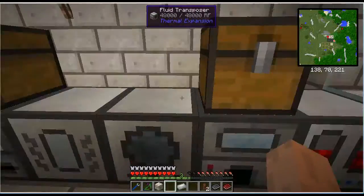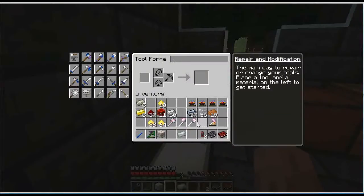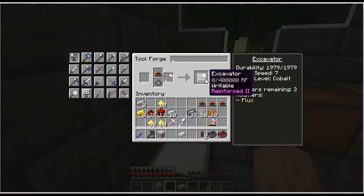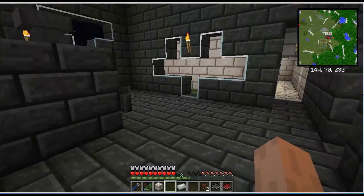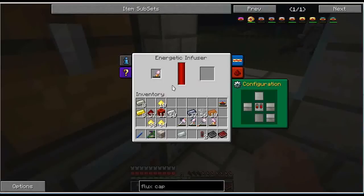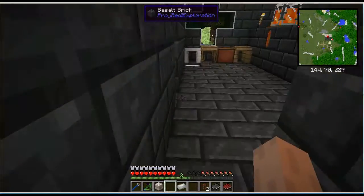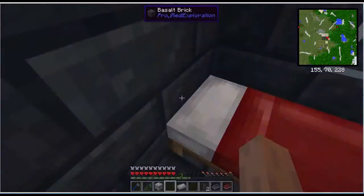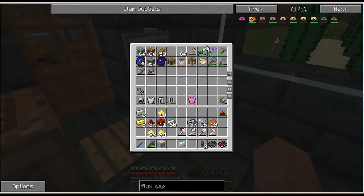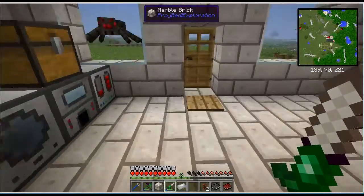We'll charge the shovel. Then the excavator, the lumber axe, and our hammer. It takes a little charge, but it will charge eventually. Let's go take a nap to make those things outside die — except for the spider. I'll have to kill him myself.